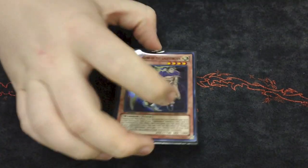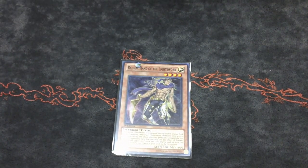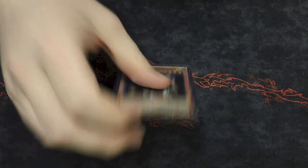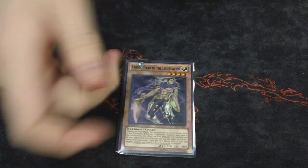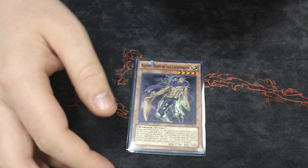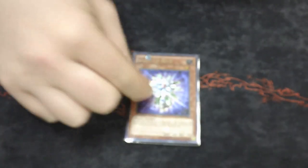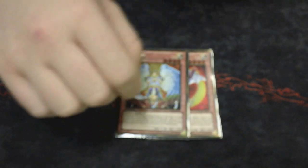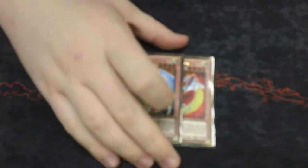I play one Raiden. I like the mill aspect and he's a level four tuner — very good for certain situations where you want to go Yazi or Scrap Dragon. Then I play one Glow Bulb, which I'll show you in a moment. I also play one Eclipse Wyvern and one Honest. I know a lot of people aren't playing Honest right now, but being able to protect your Construct and protect your BLS is very good.